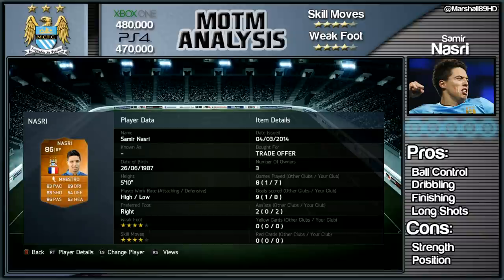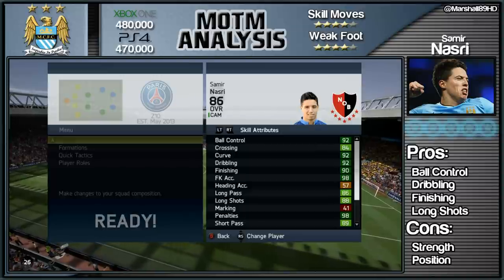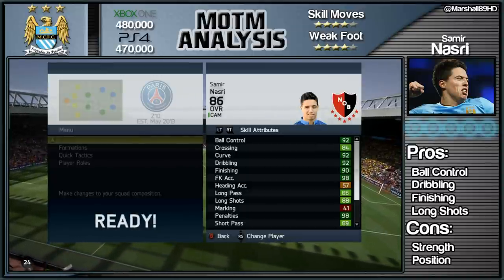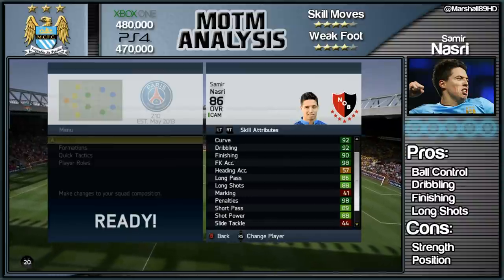He's got a 4-star skill set and a 4-star weak foot, high to low work rates. Just look at some of these stats: 92 ball control - that is sensational. He's got 98 free kick accuracy, 90 finishing, and 98 penalties, so he's a bit of a set piece specialist.